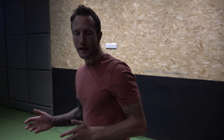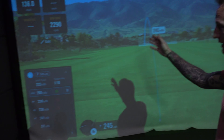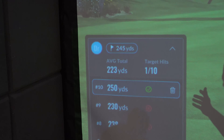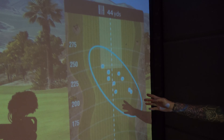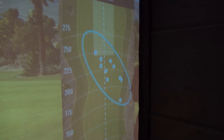So that's Finn just hitting 10 shots with the regular flex shaft. As you can see, the total average distance is 223 yards, and over here we've got the dispersion rate — pretty centred, apart from some shots gone to the right. They're all on the fairway — I'm happy. It's 50 feet wide.